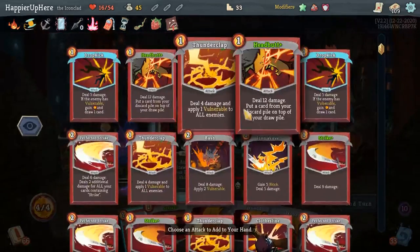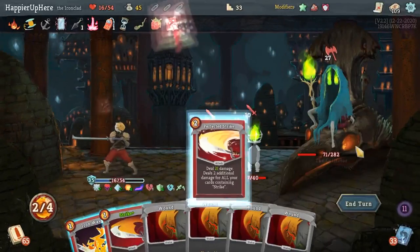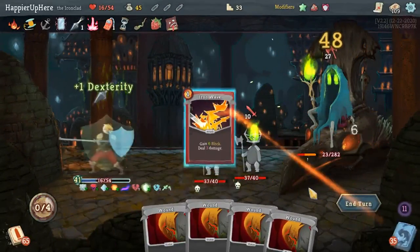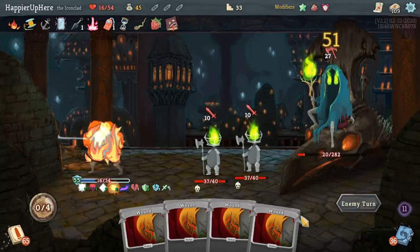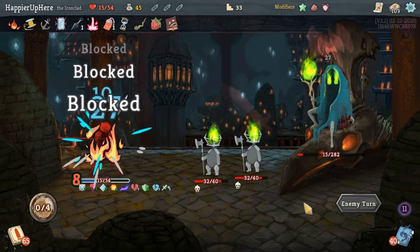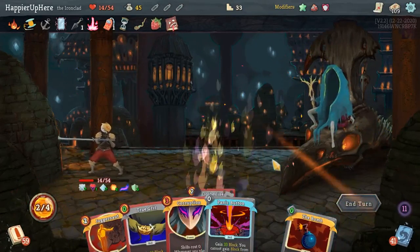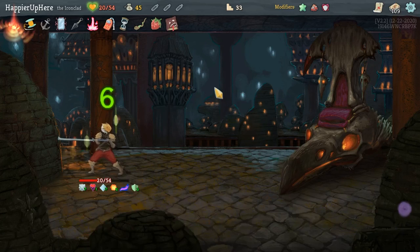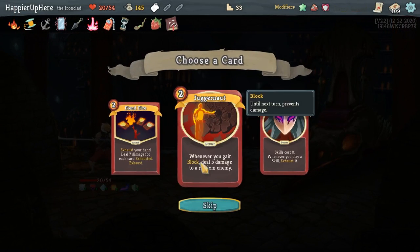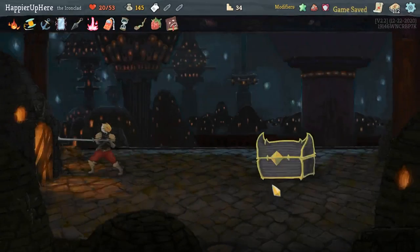That's quite a bit of damage, but luckily I have a nice defensive hand. Secret Weapon for another Perfected Strike. Got a Collector bonus for Corruption or Juggernaut — I actually wouldn't mind getting Corruption out early, so let's take a Collector bonus for that. I already have enough energy, so let's go with Black Star: when defeated, elite monsters drop a rare relic.